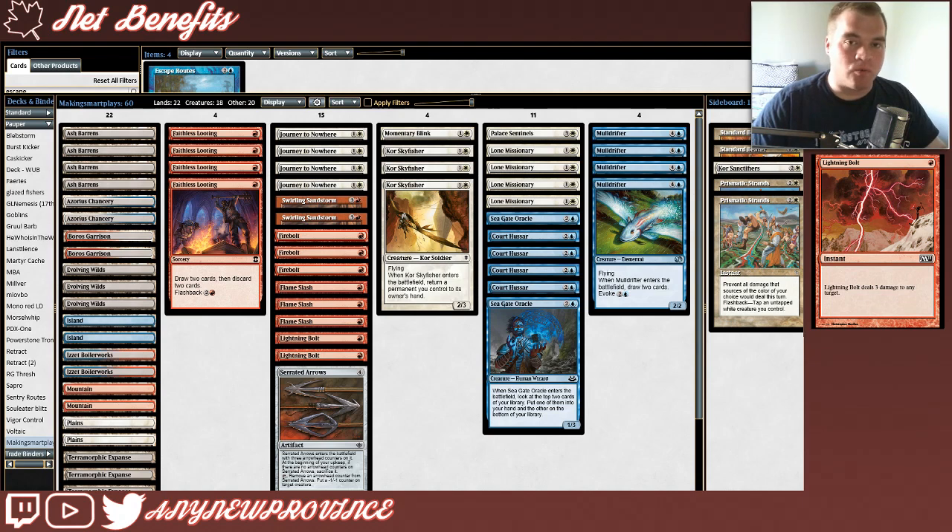I'll go over all of that great removal magic first, starting with Lightning Bolt, which costs 1 red to deal 3 damage to any target at instant speed. Lightning Bolt is an incredibly versatile and efficient piece of removal magic. You can use it in the early game to get rid of your opponent's creatures, and then you can finish your opponent off with it if your evasive flyers can't get through for those last points of damage.